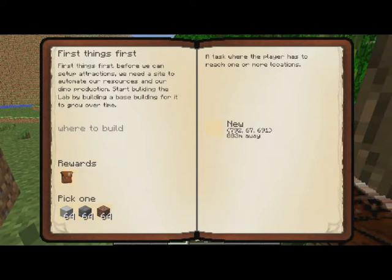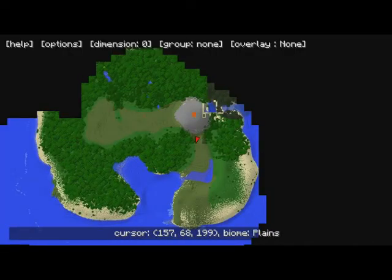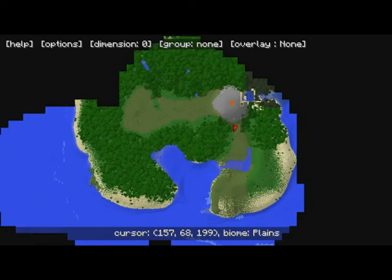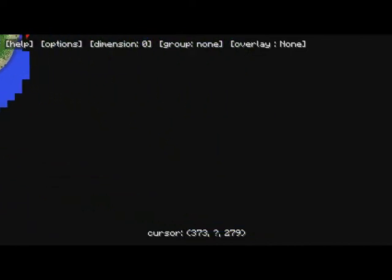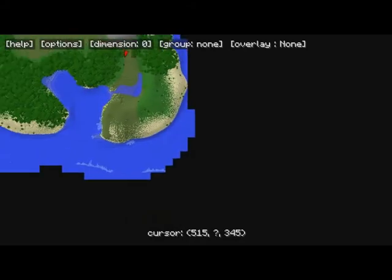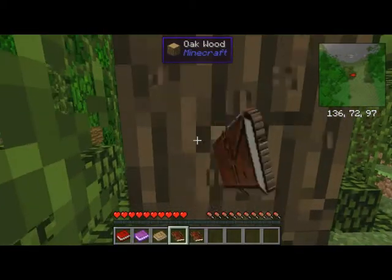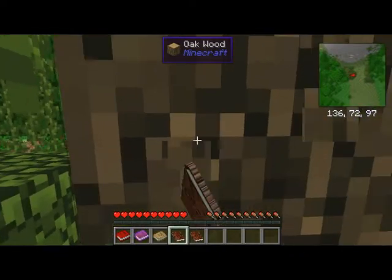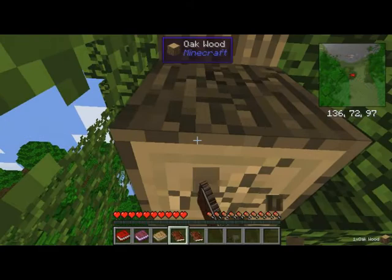I don't know which one I want to build it out of. Wait, what were the coordinates — 72, 67, 691? Let's look at the map. Here's a little bit of the island. Oh look, there's a village right here! There's a village way out over here, way far out, and I'm gonna guess that's open ocean so we're gonna need a boat. Actually, I know we're gonna need a boat — I built this map.